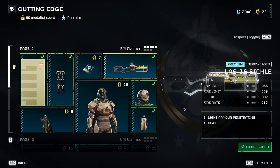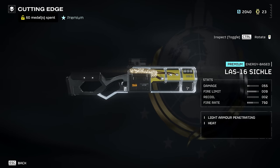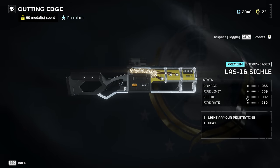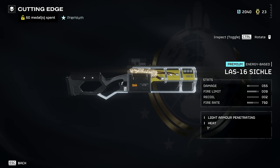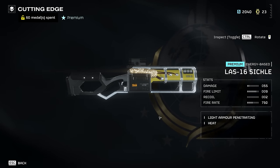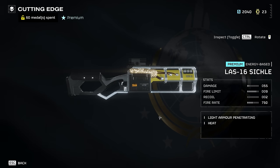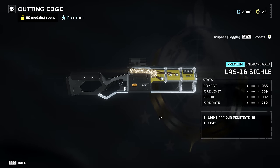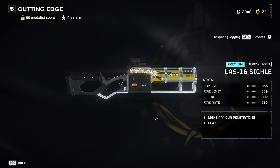Let's talk about the weapon, because I think this is really interesting. Look at the stats: the damage is only 55, fire rate is 750, and it's light armor penetrating — heat-based, obviously, because it's an energy weapon. This means it will overheat if you just fire it non-stop and you'll need to change the heat sink. But because it's energy-based, you can fire, let it cool down, fire, let it cool down, and in effect you will have unlimited ammunition.